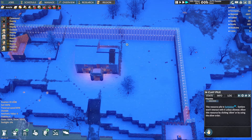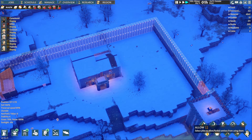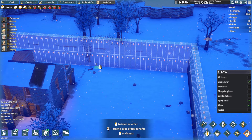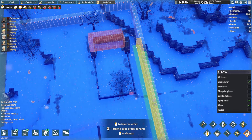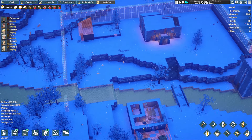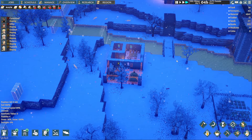I could start setting up the farmland. Some allow — yeah, a single layer. So if I do one of these — I'm not going to have a door here, I want it on this side. Beautiful, wonderful.